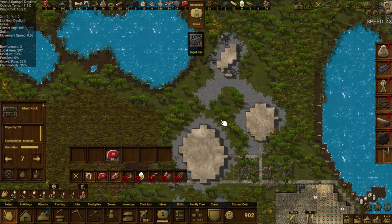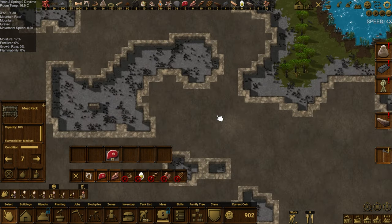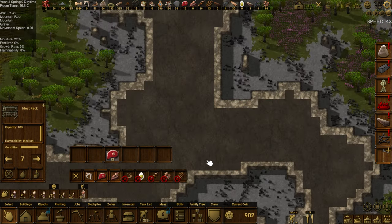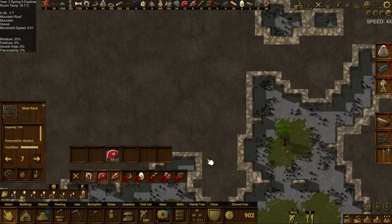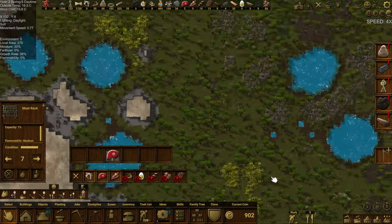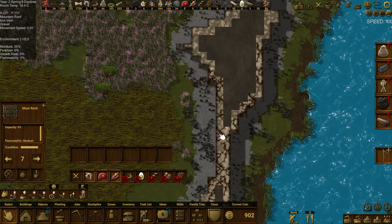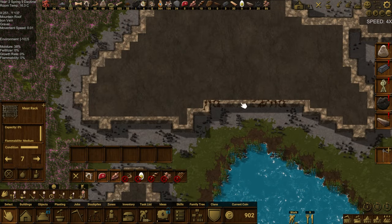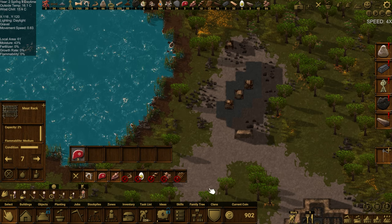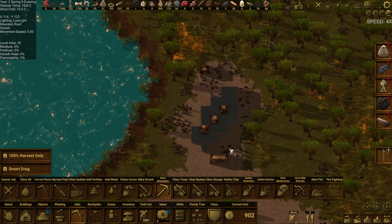Ingot bin — that must mean we're rich now! An ingot bin, wow. Was there gold around here anywhere? I thought I'd seen one at some point. I just wanted to unlock that to see what it does. That's iron. It might not even have any on the map, I don't know. Looks like all iron as well — iron, iron, iron. Lots and lots of iron. Let's go ahead and mine this up. Mountain mine — yeah, mine these ones.